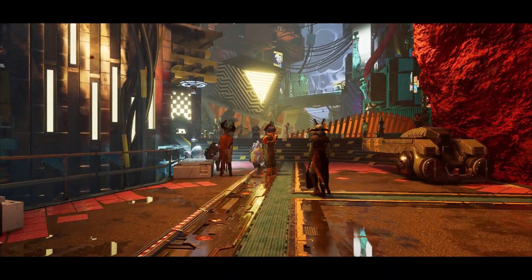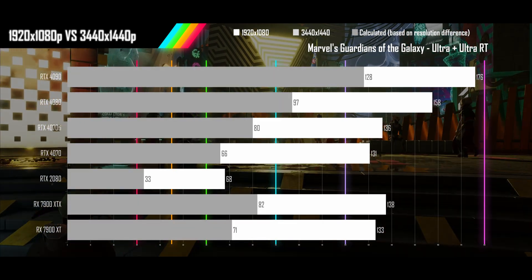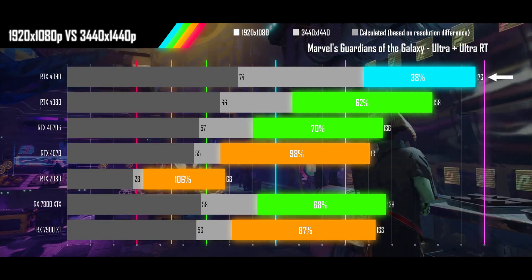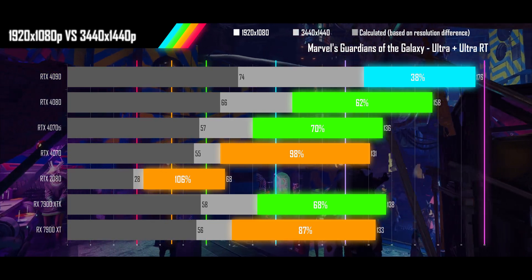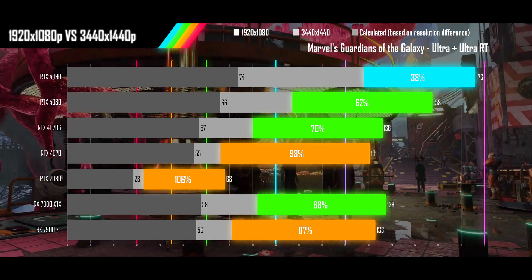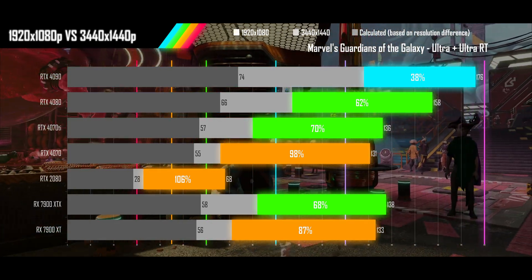Last we have Marvel's Guardians of the Galaxy on its ultra preset with ultra RT turned on and no upscaling. The CPU limits the 4090's frame rate at 1080p, and going down the Nvidia stack we see more and more scaling, though never as much as the pixel difference would imply. The two AMD cards follow a similar trend. The 4070 can match the 1080p performance of the 2080, or you could soundly beat it at one price point higher.